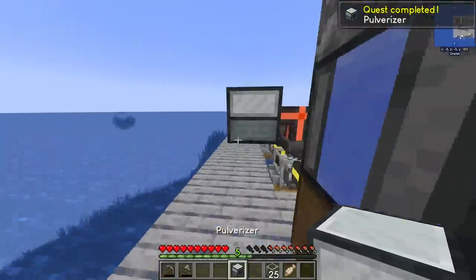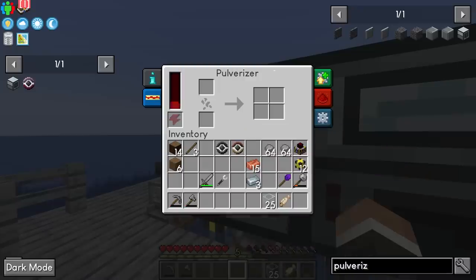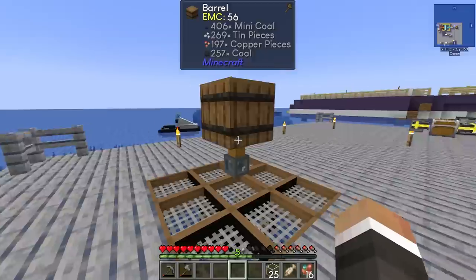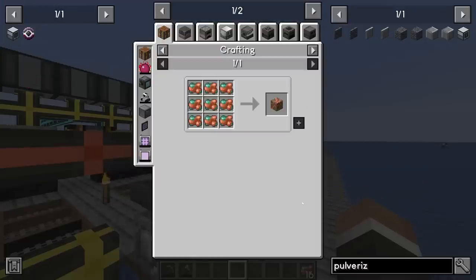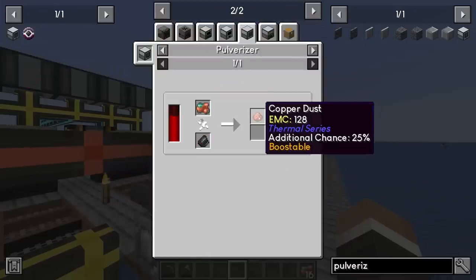We have our two bronze gears, and as soon as the press is done we should have everything to make the pulverizer. Boom — and back at our crafting station, boom! Let's throw this down on the energy cable line. Now we could take some copper or tin, craft it down into raw form, and instead of smelting straight away, place it in the pulverizer. By default, one raw copper gets you one copper dust with a 25% chance of a second.